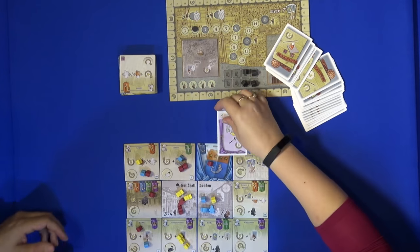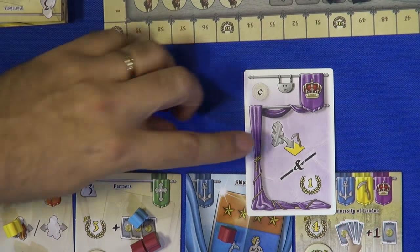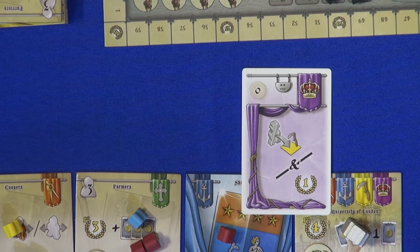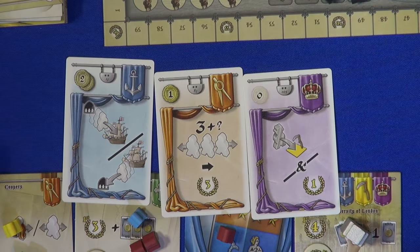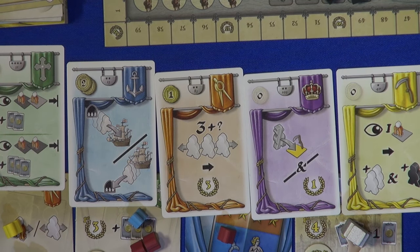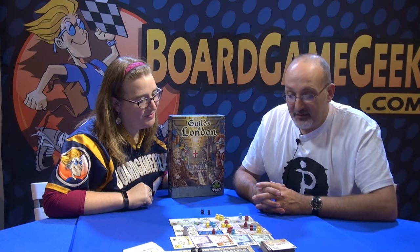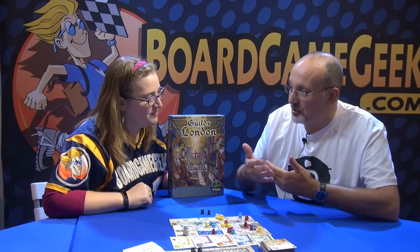This one, for instance, says move this special piece — this beadle guy — onto somewhere that's yellow. So I could move him over there, and I also get a victory point. There are lots and lots of effects on the cards. There are 105 basic cards in the game, but there are about 65 to 70 unique effects and variations on those unique effects, all laid out with iconography. It's all about controlling those cards, getting the people in the right place, managing your hand.